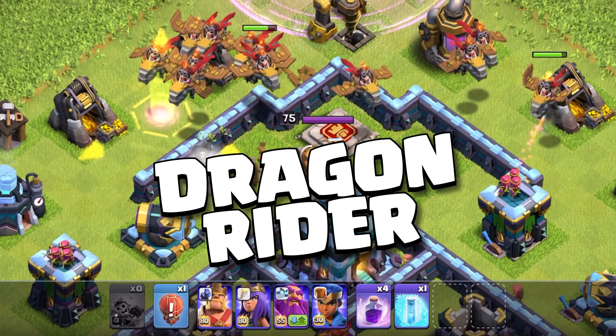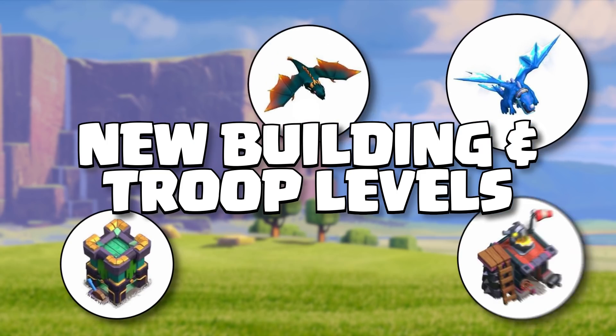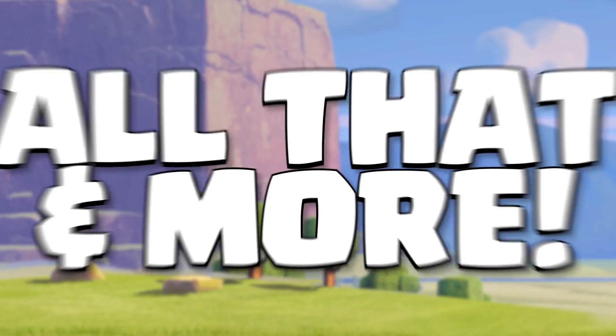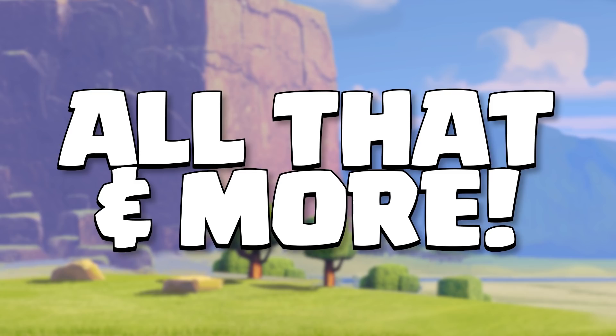Coming in this update: Dragonrider, Rocket Balloon, new building levels and troop levels, quality of life improvements, a skin and a scenery, and tons of bug fixes. All that and more in the June 2021 Update. Let's go!